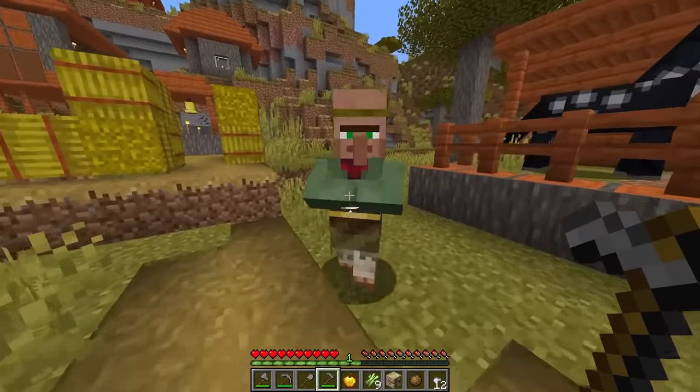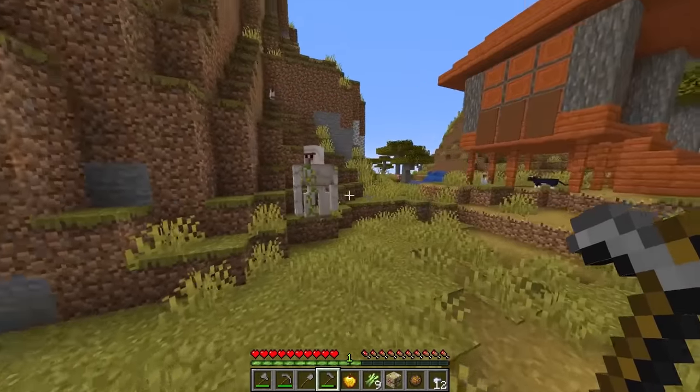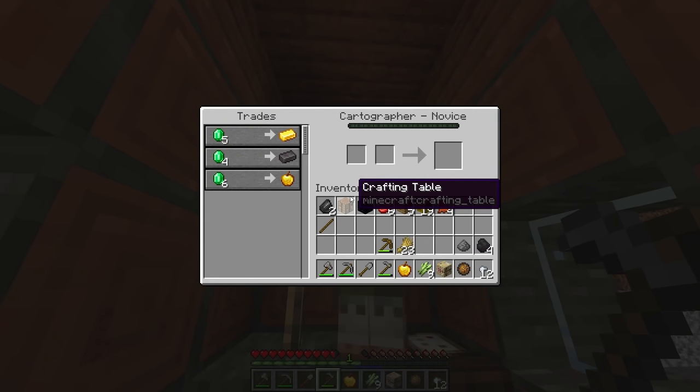Hello, do you trade? Oh, you are useless. Okay great. Iron Golem — I don't need you right now, but I'll come back. I just need to find one villager. You're a baby, you're useless. What about you? Anyone in— Yes! Come on!